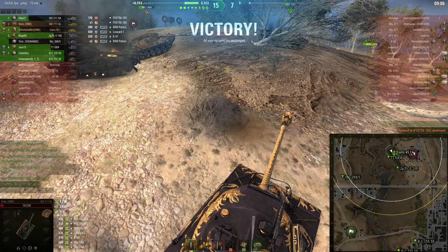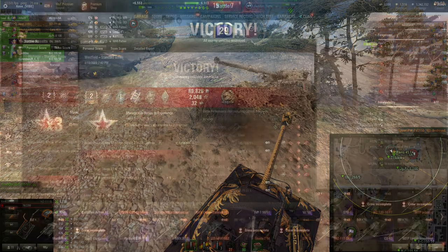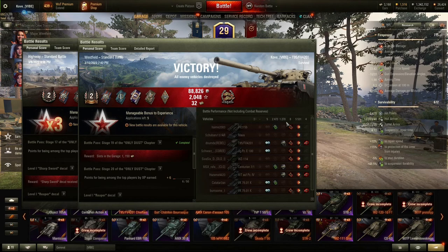I'll see you guys back in the garage for the post-game stats. Welcome back guys - we are back with the post-game stats. First, the Westfield game against tier 8s. This is so far my top damage in the Chieftain and top combined - not my top kill count though. We had a 5.5k damage game with an extra 2500 assistance on top of that, bringing our total combined damage up to 8000, which is a pretty good game.